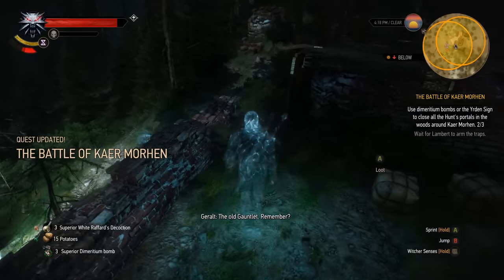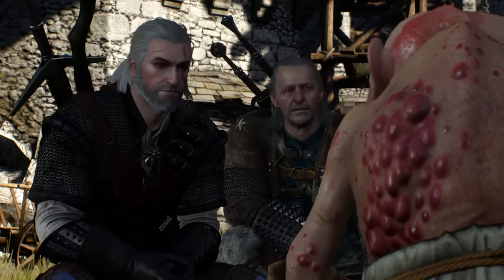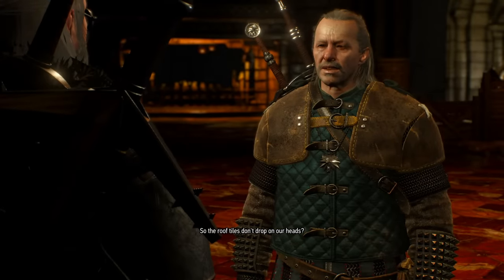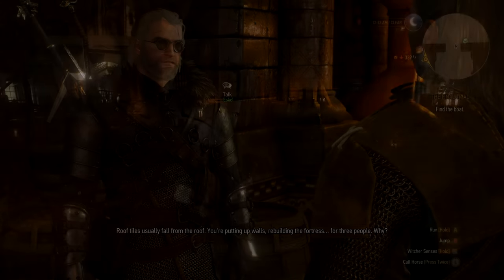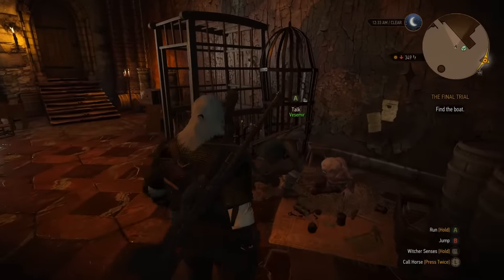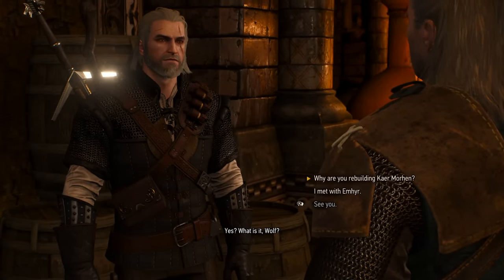There's even a few new objectives and a mini-quest I have to show you. I want to begin with a new Vesemir conversation. Just after you bring Uma to Kaer Morhen, there's supposed to be a long talk with Vesemir about why exactly he's been putting so much energy into fixing up the place. For some reason, this conversation doesn't work — it's either bugged or was potentially removed, so the only way you can see it is by manually enabling the dialogue option with mods on PC.